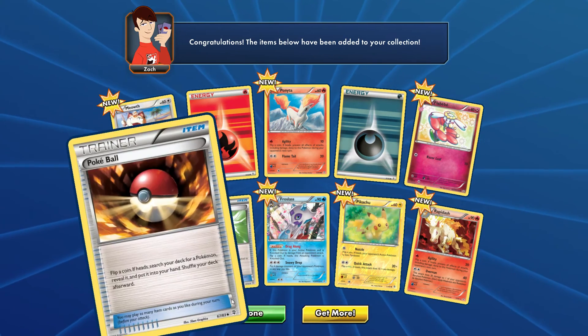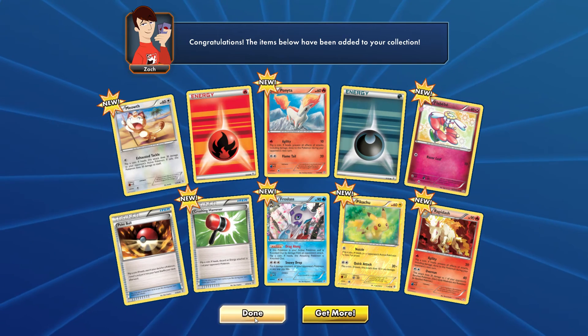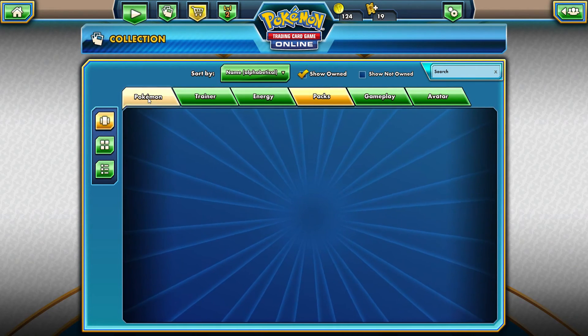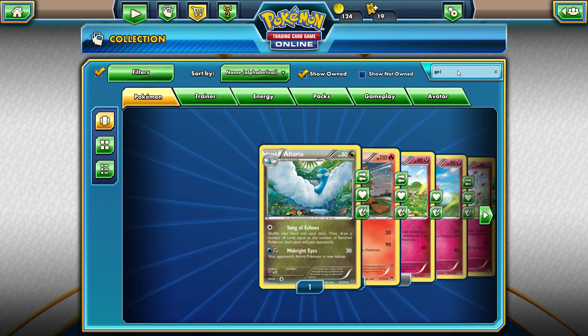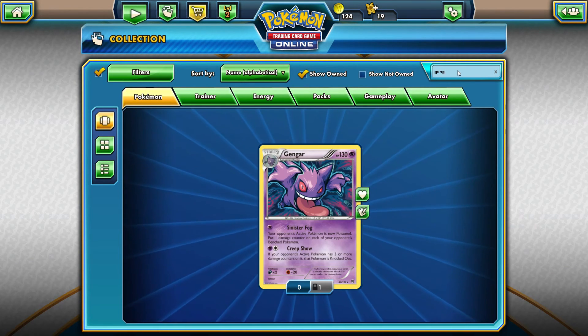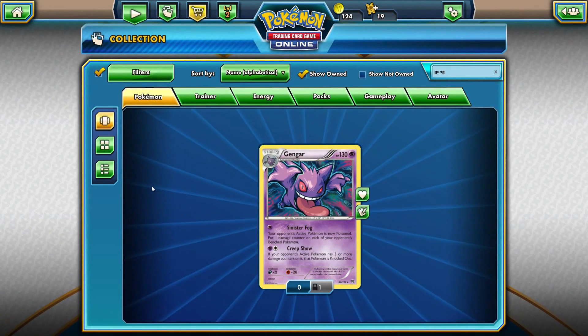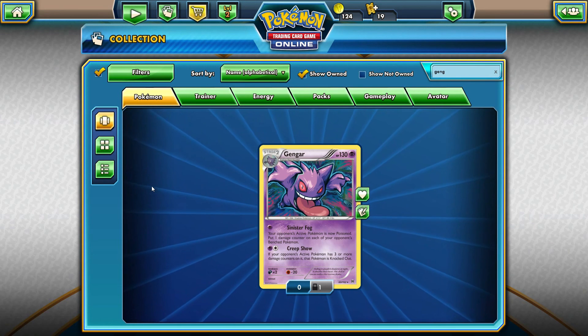So two packs of Generations online — got some decent stuff. I needed the Gastly and the Haunter so I can work on a Psychic deck. Here's the Gengar I have — it evolves out of Haunter, has 130 hit points, Sinister Fog poisons the active Pokemon and puts one damage counter on each benched Pokemon. It also has Creepshow: if your opponent's active Pokemon has three or more damage counters on it, that Pokemon is knocked out. I'm also looking to get Gastly, which for one Psychic Energy can put a damage counter on a Pokemon. Remember to like, comment, and subscribe — see you next time for more Pokemon videos. Take care.